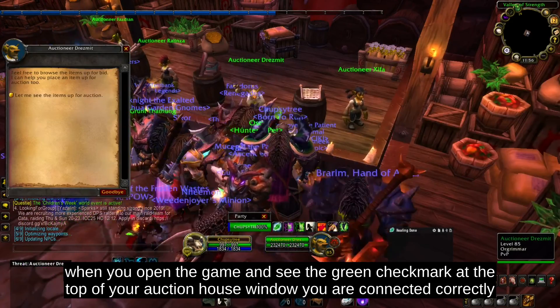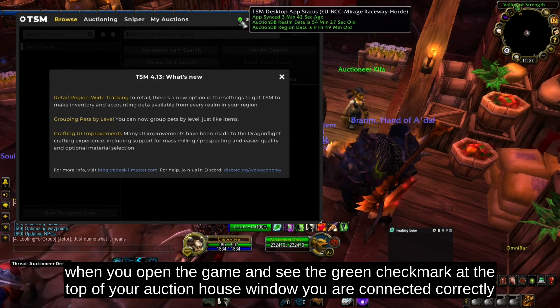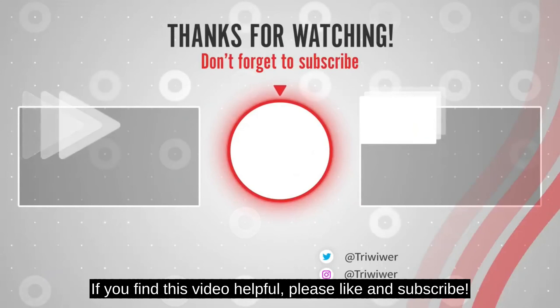When you open the game and see the green check mark at the top of your auction house window, you are connected correctly. If you find this video helpful, please like and subscribe.